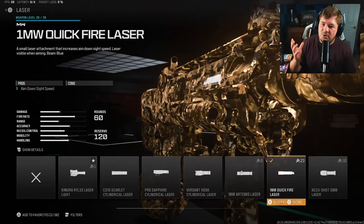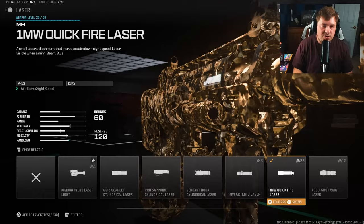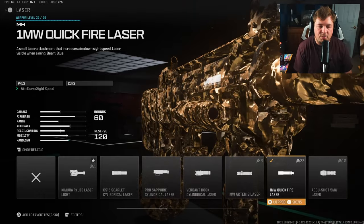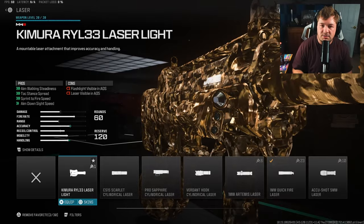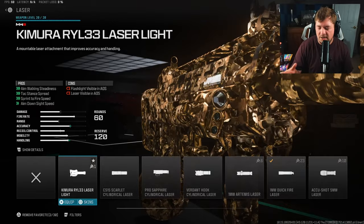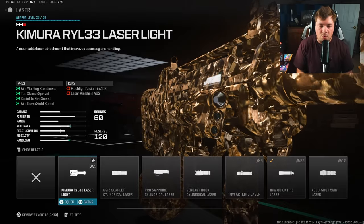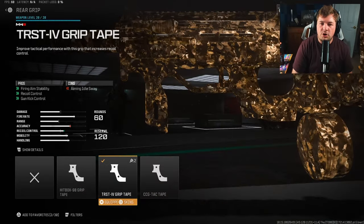For my next attachment I have a laser sight — the 1 milliwatt Quickfire Laser. I've talked about laser sights a lot. I'm personally not a fan of laser sights that have cons. For example, the Canted Laser has a flashlight visible in ADS and a laser visible in ADS, and it's kind of not worth it. If you're in a corner and you aim down sights, you're very easily found out. In some circumstances it works, but I prefer those that don't have any cons.